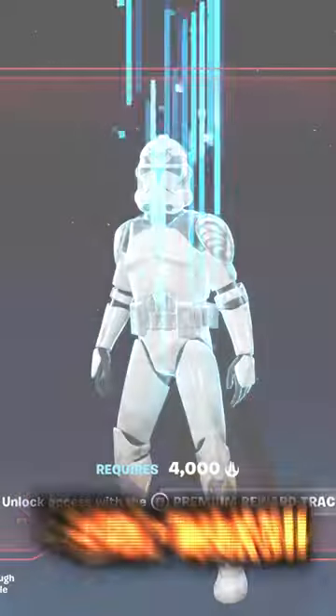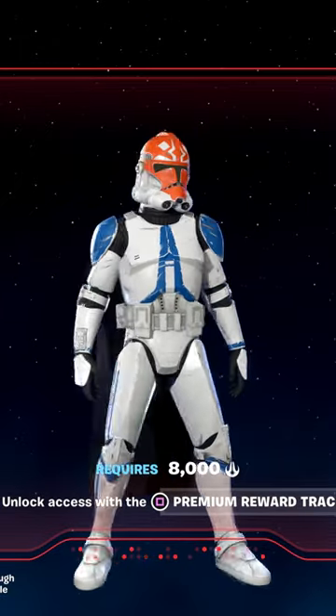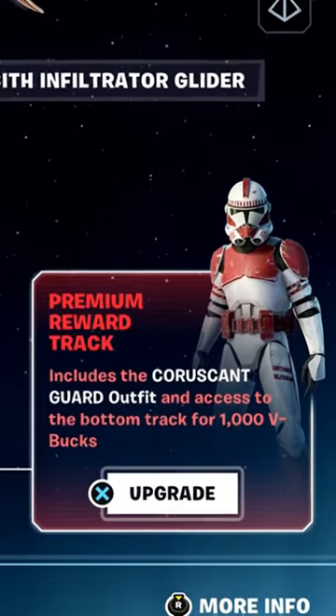The new Star Wars update is here, bringing a ton of free skins and free rewards inside the Find the Force Battle Pass. As you guys can see, there are a ton of free skins, including the Darth Maul skin, which is insane. To unlock this skin, you need to actually upgrade this Battle Pass section.